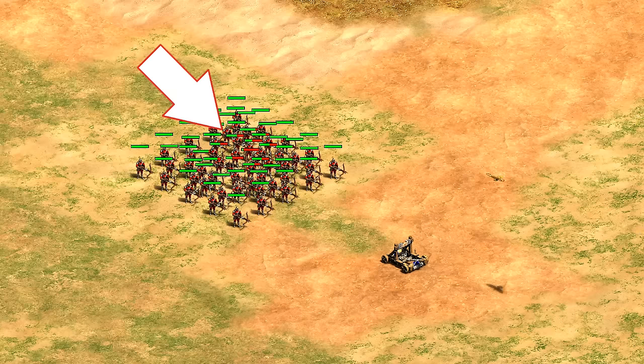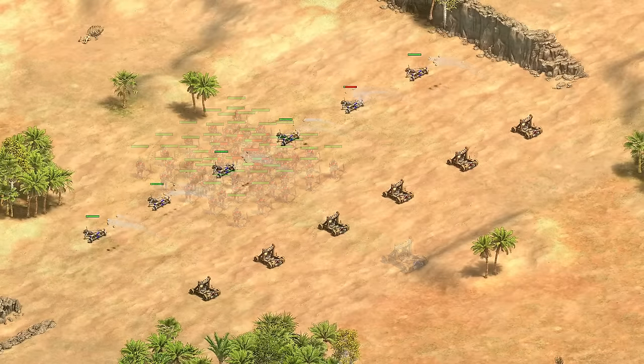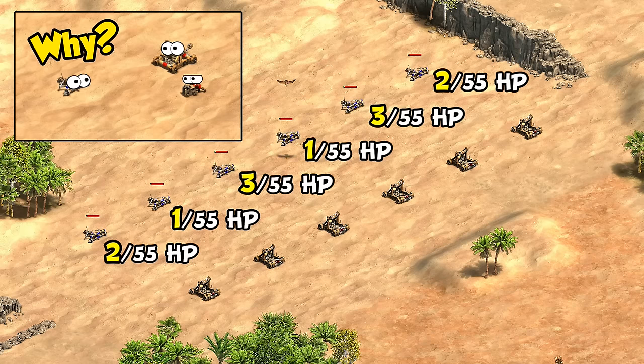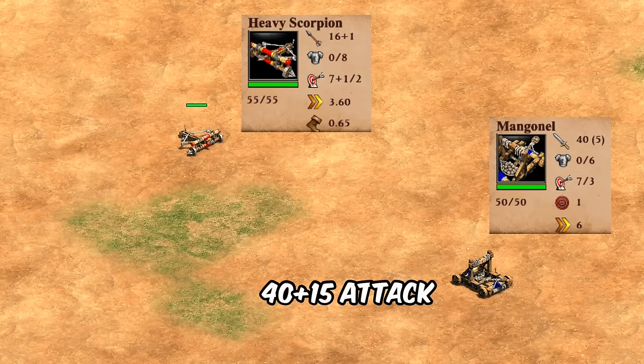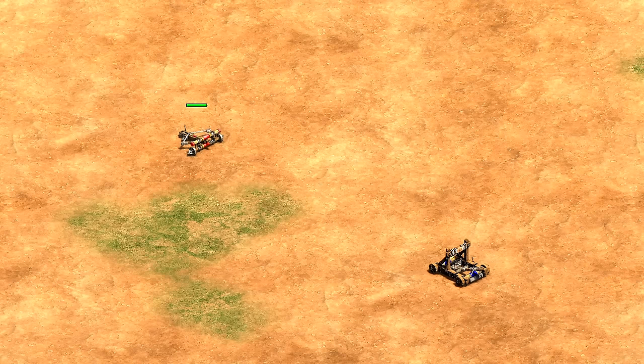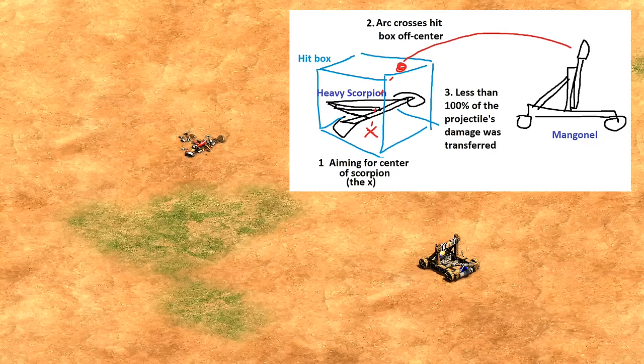What this actually means is you still see the regular gradient where you get the most damage hitting something straight on as opposed to just off center. Instead, this is targeting a niche issue where you would directly hit something but it wouldn't count as a perfect hit for technical and obscure reasons having to do with hit boxes and where the projectiles are aiming. As an example, a mangonel with 40 attack plus 15 bonus against siege should one-shot a heavy scorpion with 55 HP, but previously it didn't unless the heavy scorpion was moving toward the mangonel. Now it does the damage it should when it lands a perfect shot, regardless of where on the unit its main projectile hits. This is more addressing an edge case than a major shakeup.